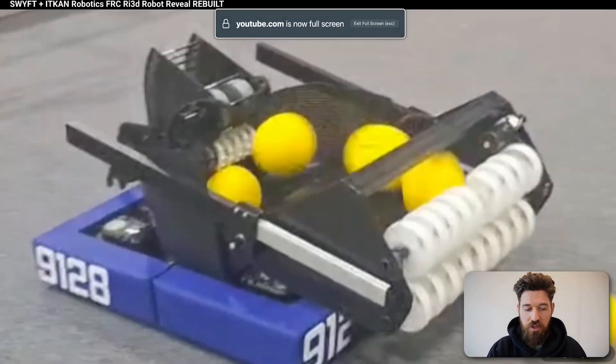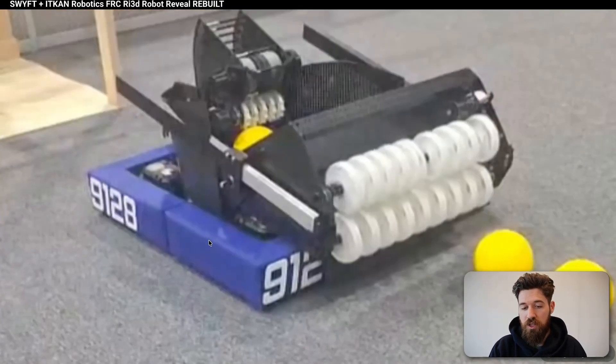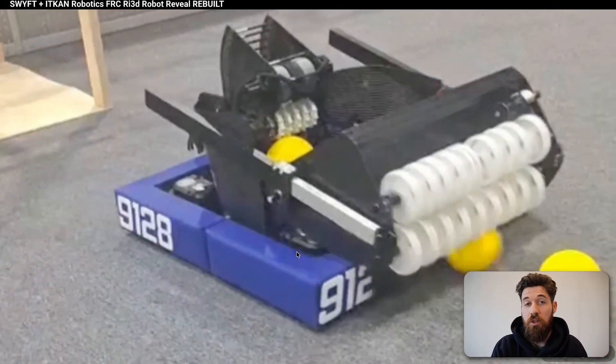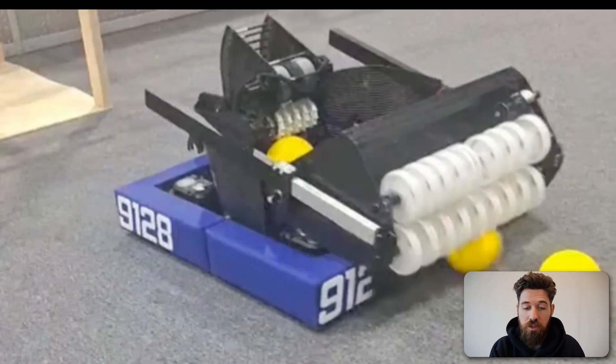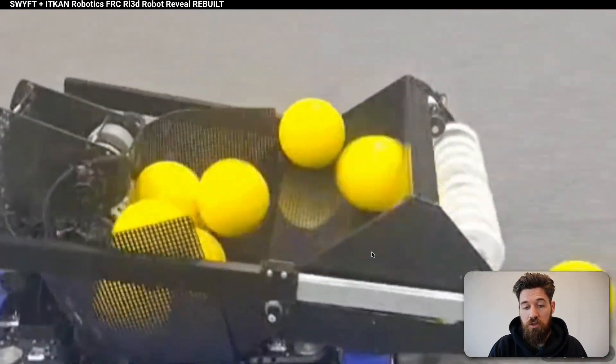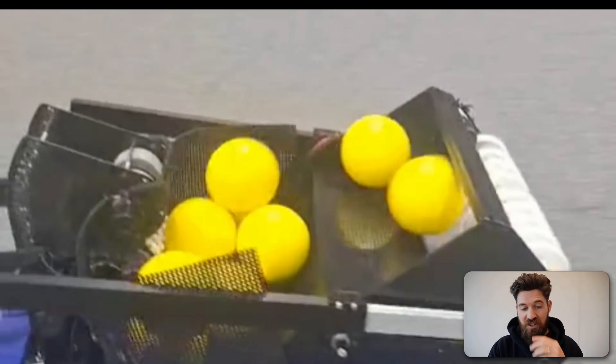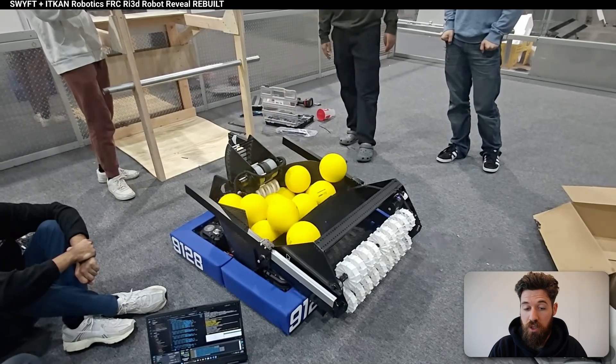Something I like about their design is they have an intake on linear rails, capable of reaching out beyond the robot and kicking back in. This serves a dual purpose: it makes their hopper a bit larger so they can store more fuel objects, and it allows them to reach outside, grab fuel in, and when the hopper gets too full, they can move the intake back in to jostle the fuel pieces into place.